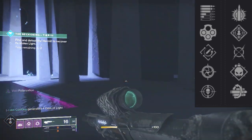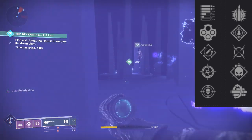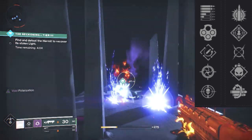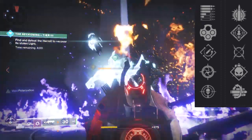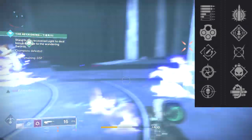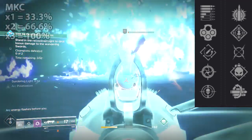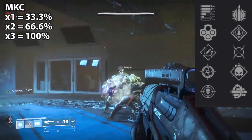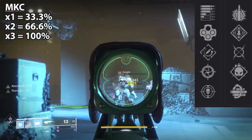For the second node, we have Explosive Payload, Rampage, Moving Target, Demolitionist — kills generate grenade energy; when you throw your grenade it fully reloads the weapon — and Multi-Kill Clip. Reloading grants increased damage based on the number of rapid kills beforehand. This is the best base damage perk in the game for PvE: it scales x1 at 33.3%, x2 at 66.6%, and x3 at 100% — or 2x damage. It's the best damage perk in the game.